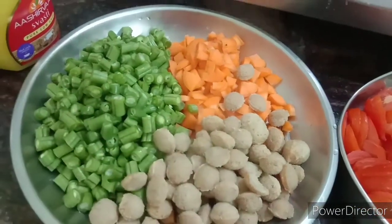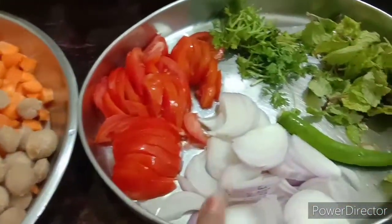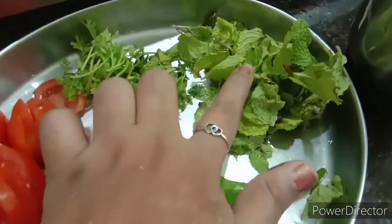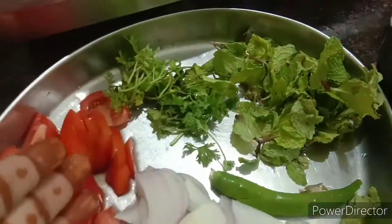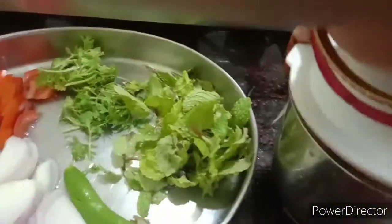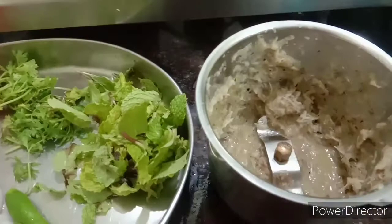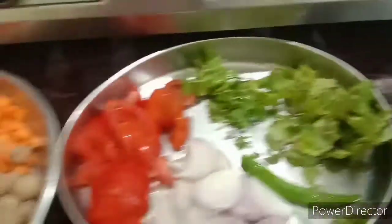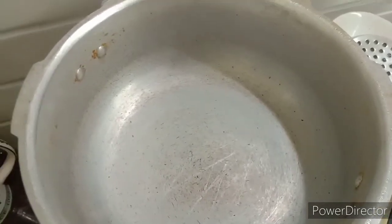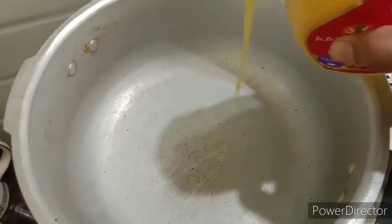Add a cube and cut. Put the sauce on the bottom, and it's a bit of sauce.